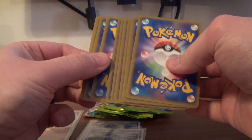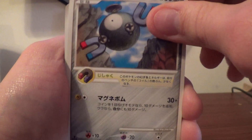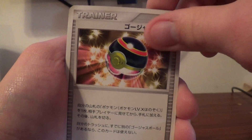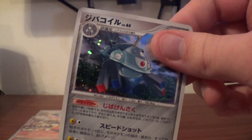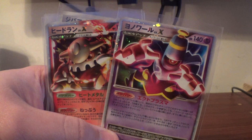Alright, last pack for this video. Make sure to like, comment, and subscribe. We have Magnemite, Starly, Stunky, Bagon, Machoke, Electrode, Luxury Ball, another Darkness Energy. Driftblim for first Rare. Very nice Gengar, and unfortunately another Magnezone. So we have the two Magnezones, the Empoleon, and the very awesome Level X's. Thank you very much for watching — stay tuned for more videos.